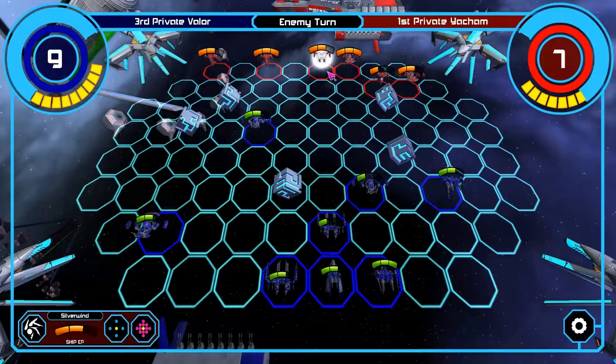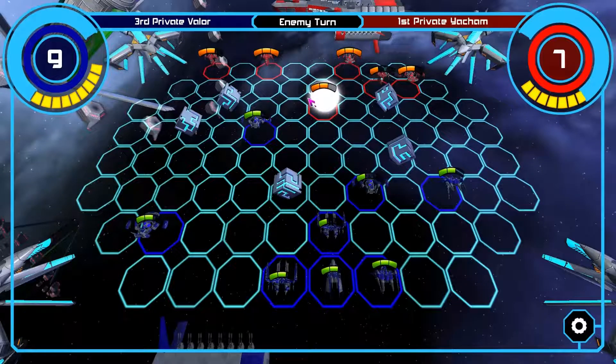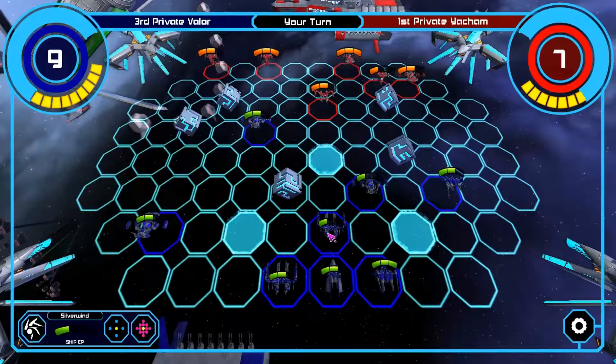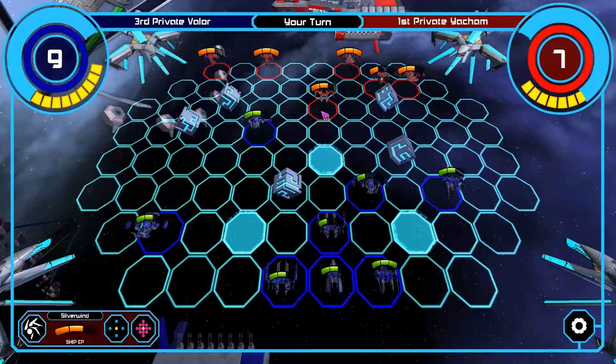Now it's the enemy's turn, and we're gonna see what they're gonna do. Okay, so they moved two spaces up. Alright, let's move one of our ships like that. Let's actually try to draw this Silverwind in here — though if we do that, that might be a bad thing.